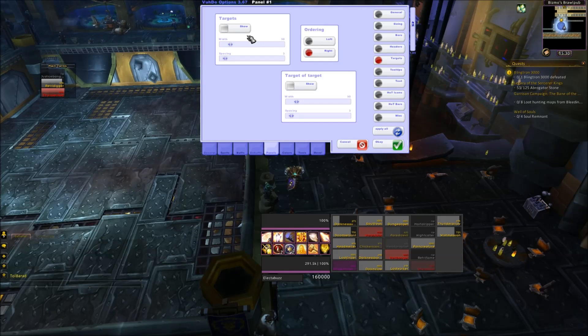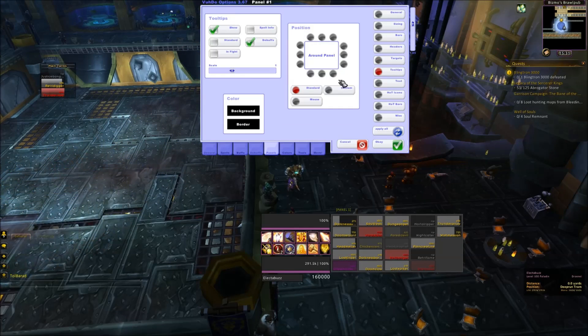Targets — no one cares about targets. This will show you what they're targeting, but who cares? No. Tooltips I have disabled — see, it's what you see right here. I don't care about this; don't show it.